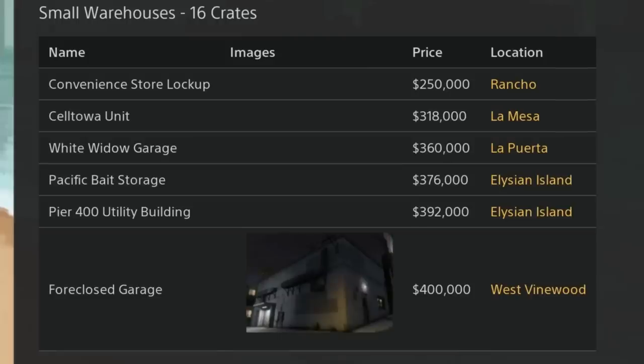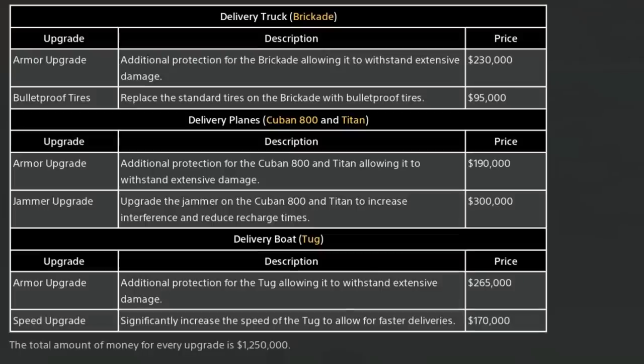The small warehouses hold 16 crates. Convenient Store Lockup is $250,000; Cell Tower is $318,000; White Widow Garage is $360,000; Pacific Bait is $376,000; Pier 400 is $392,000; and Foreclosed Garage is $400,000. Technically this week you can get fully started for about $750,000 — that's not bad at all.